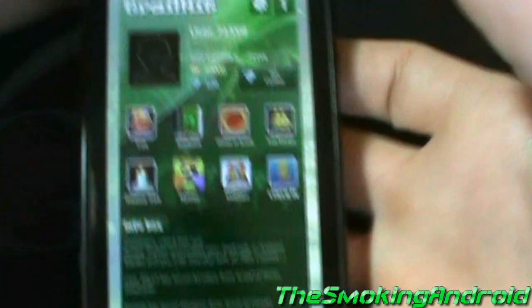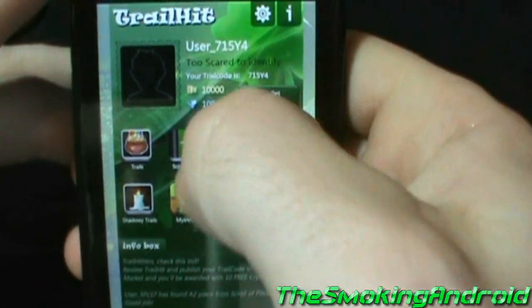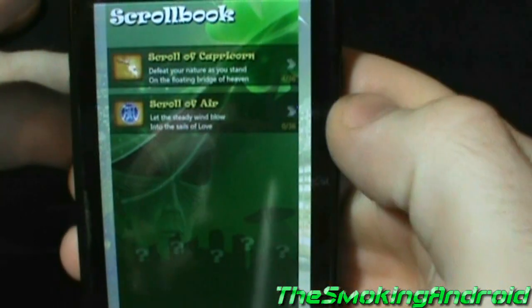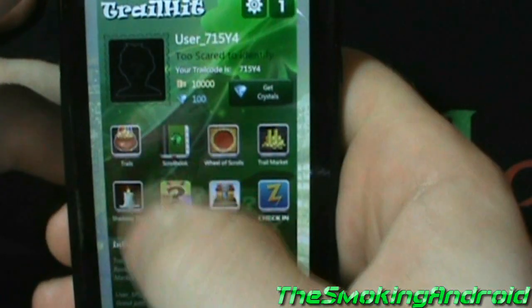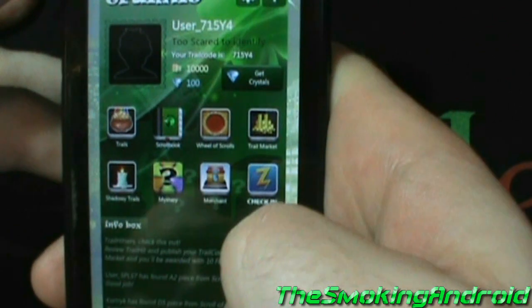Here's how the game works. In order to find the Great Device, you have to find 16 scrolls in total. Each scroll has 36 missing pieces. You find the missing pieces by going into the trails. On the map, you'll see where the boxes containing the pieces are located. Each box contains an item — sometimes it's a missing piece of the scroll, sometimes it's gold, and sometimes it's a useless item, in which case it will disappear.